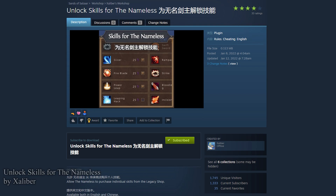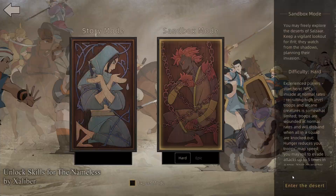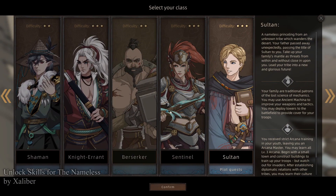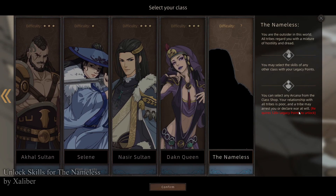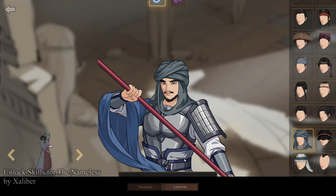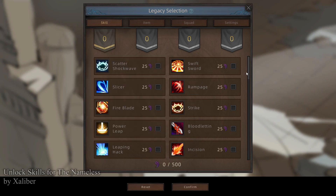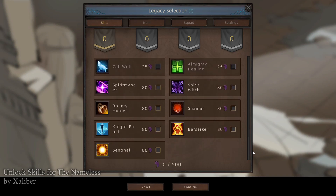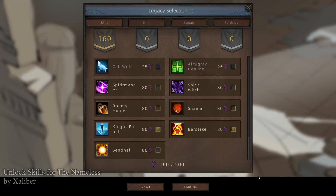Skills for the Nameless by Zalibur. When you start a new game, you're given an option to be the Nameless, which is essentially a blank character slate. You note that I cannot pick any of these individual skills anymore. However, I can pick skill trees that belong to other characters such as the Berserker character or the Night Errant character — that's what the Nameless is about.